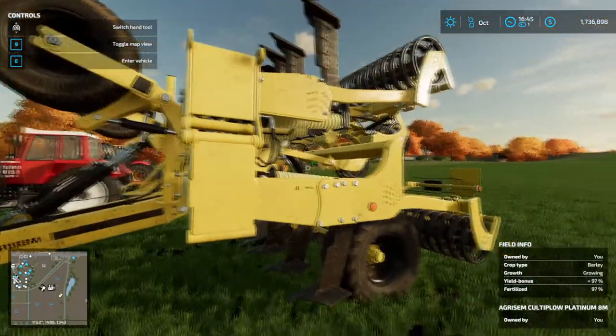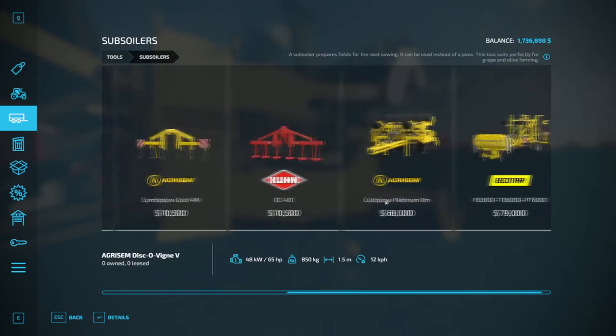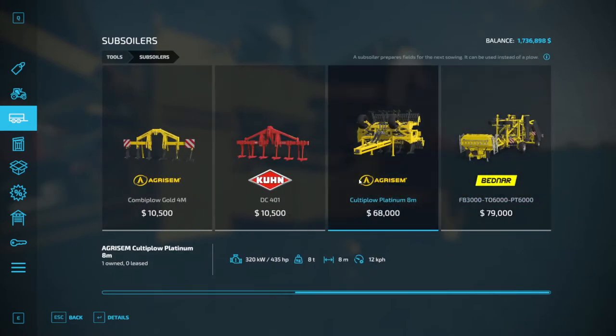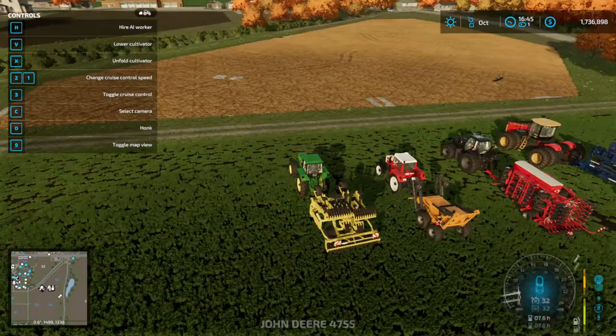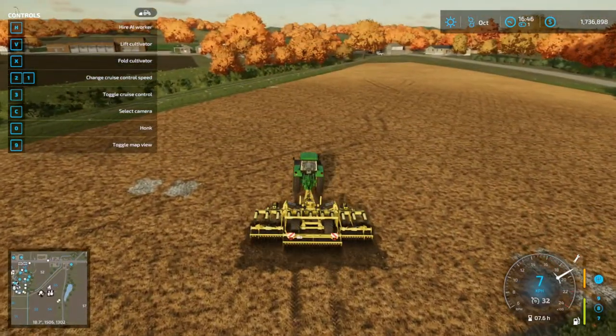Next step is the plow, but I've got a tip for you: don't use a plow — all the plows suck. Use a subsoiler. I picked this one; there's also one that fertilizes, but I didn't want that. When you look on your map and you see red, that means the field needs to be plowed. If it's not red, you don't have to plow it and you can skip this step.